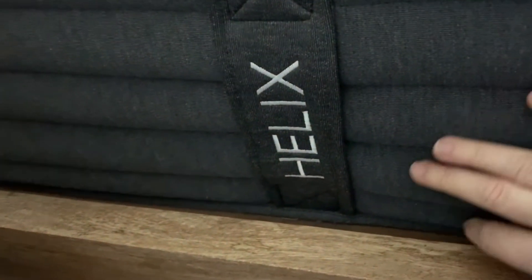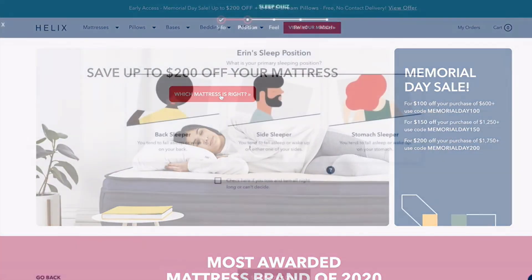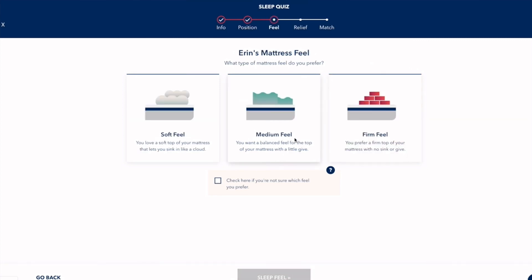This video is sponsored by Helix. Helix makes premium mattresses and bedding, customized to fit your needs and conveniently shipped right to your door. Everyone has their own unique preferences, so their sleep quiz is designed to determine which mattress will make you happiest. It'll ask about your height, weight, positions you sleep in, and firmness you prefer — all in order to find your best match. And if you sleep with a partner, it will give you the perfect compromise.